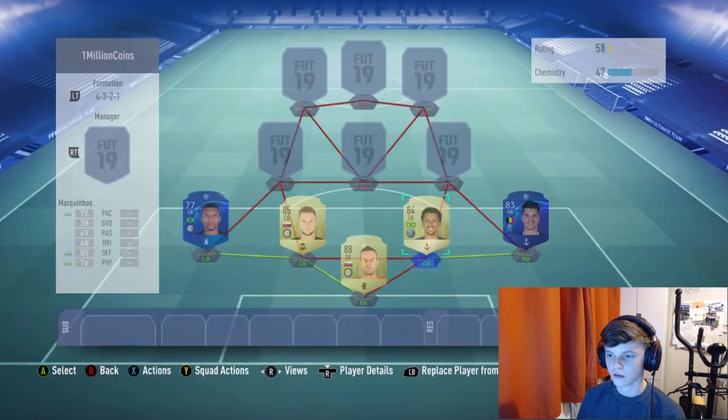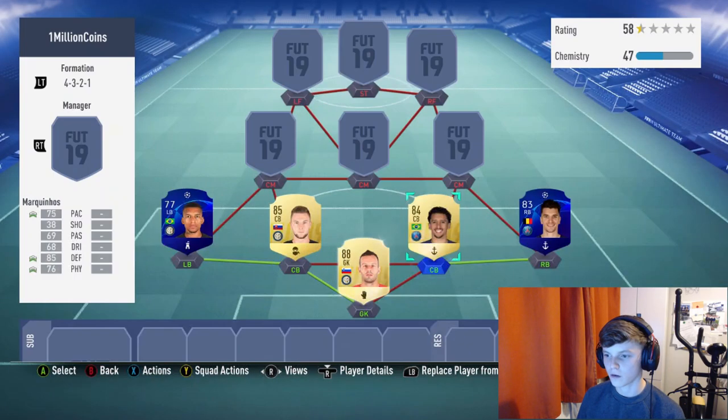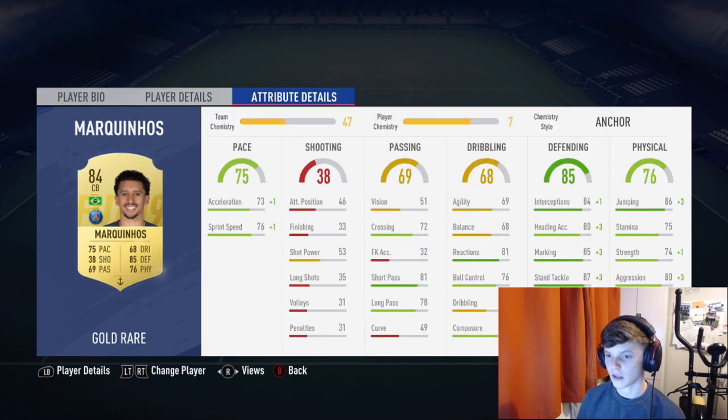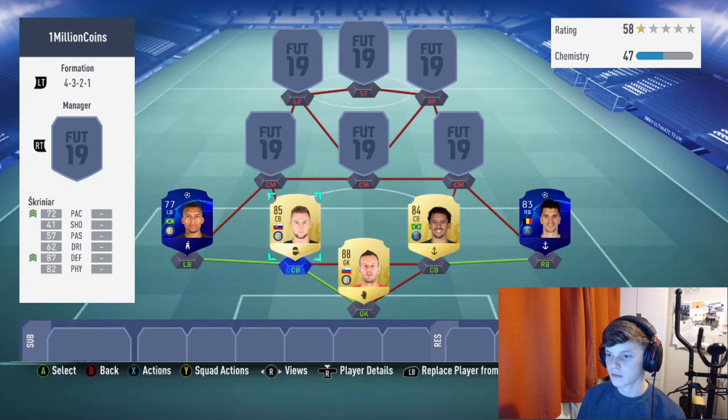I've got an Anchor on Marquinhos — he's six foot two, medium-medium work rates. I said you need high defensive and then realized he doesn't have it, but medium-medium seems fine. 31 games with him. Good stamina, good marking, good interceptions, jumping, slide tackle — all really nice. This center back partnership is actually really really good.